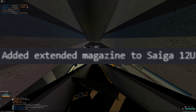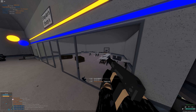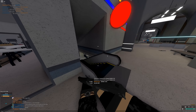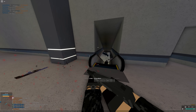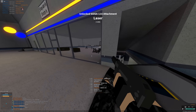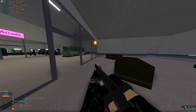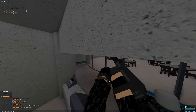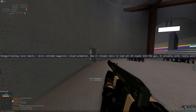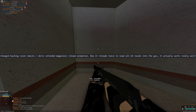Added Extended Magazine to the Saiga 12U. It's good, but it reloads so slow. This is like your perfect panic shotgun — eight shells in a magazine is amazing, but you only have one magazine in reserve. So you spawn with eight shells in the mag and have one additional magazine to reload.